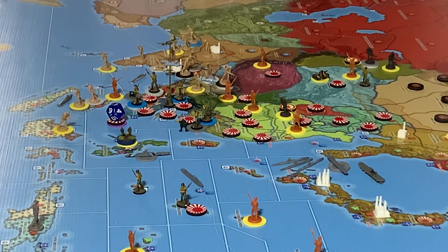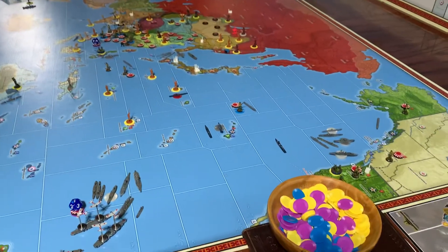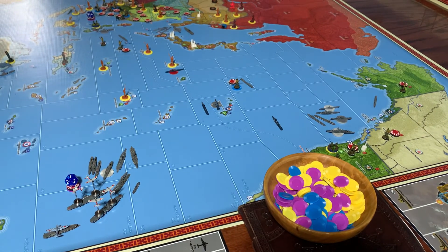You guys just let me know in the comments what your position is on it, and I'll message you guys in Discord. But otherwise, there are no other changes to the board, and I believe that that is the end result for the surprise attack round of January 1942. So, thank you all for tuning in. This is Crooked Leg, and we are here in the Kansas City War Room, and we are signing out. Thanks for tuning in, guys.